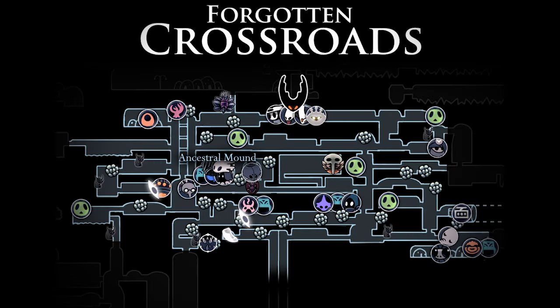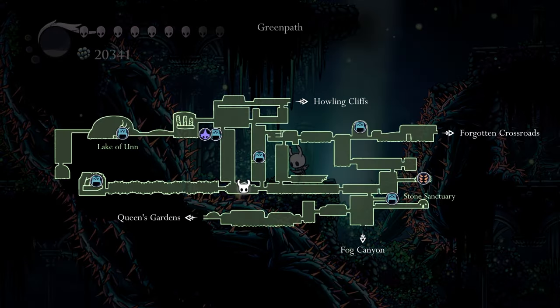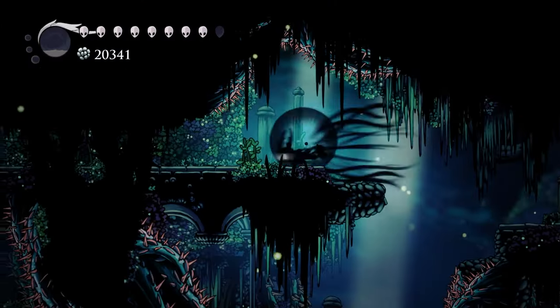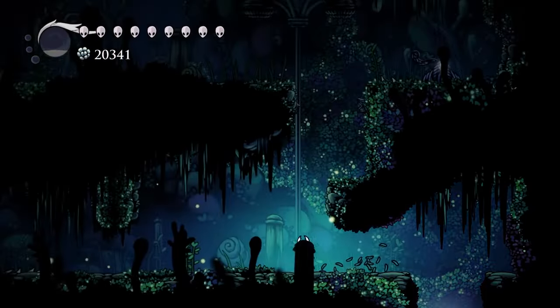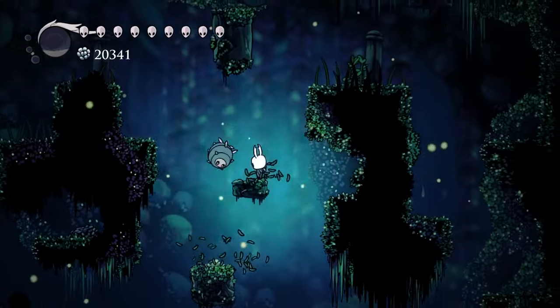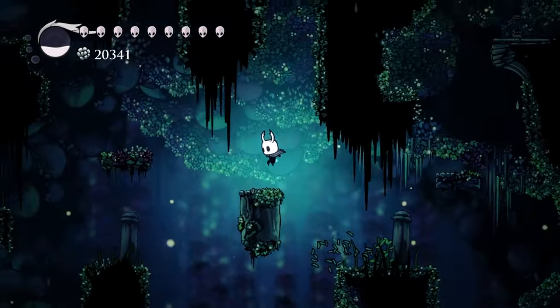In the Forgotten Crossroads, every single room either has a hidden item or is connected to a room that does. In Greenpath, let's say you're here — you'll probably be passing through this room at least once, probably multiple times since it's part of the long horizontal hub. If you want to get to a room with content in it, well, going left reaches a Duranda and we can't exactly reach the wall over there yet. Going up, there's nothing for an entire room. If we go right a little further, we can find another long upwards room, and there's nothing again. Zero pickups in either of these massive upwards rooms.